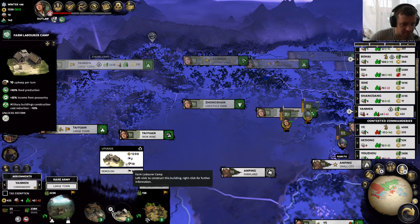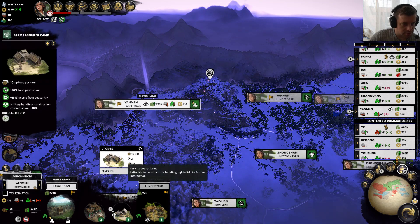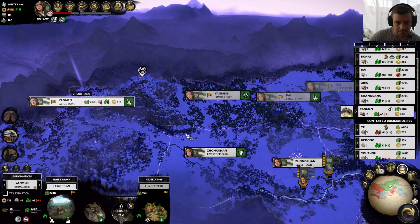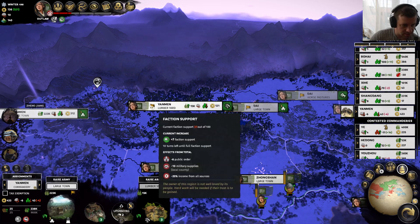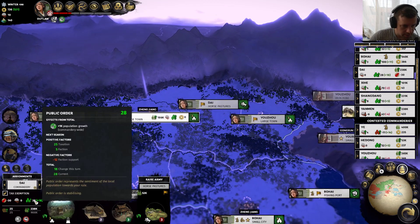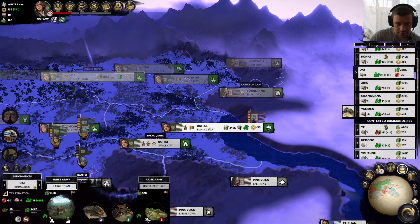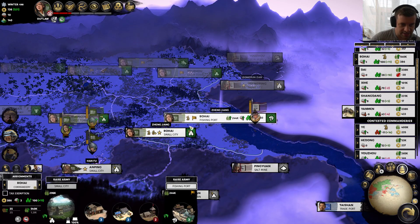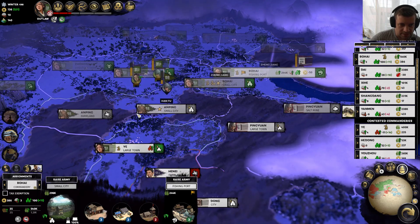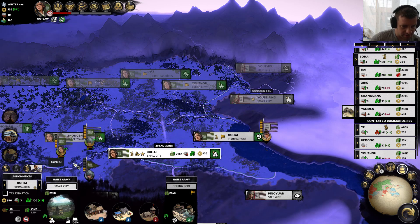We could pump up the income from peasantry and food production — almost all this income is coming from peasantry, around 600. So that seems worth it. We are still losing 25% from peasantry because it's winter, obviously. And if we need to defend Bohai imminently and we somehow can't get Chu Gong over there, we can always just unsummon Taishi and he will appear in Bohai in a turn.